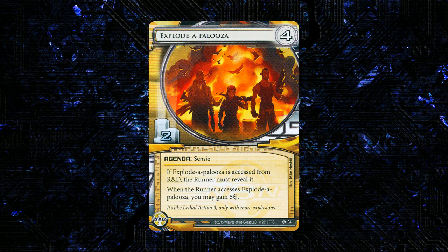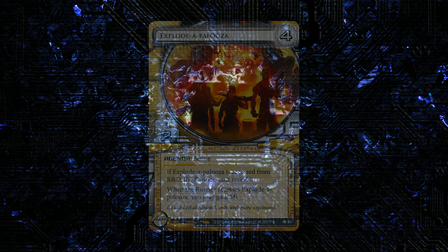Another way this might be better than NAPD is if you have some way to prevent the runner from scoring it. If you're playing Harpsichord Studios, this might be pretty cool — if they run into it and they've already stolen an agenda this turn, now you're gaining five and they can't even steal it. I don't know if this is really going to be good enough outside of the Midseasons flatline-oriented NBN, but frankly in the history of the faction there's only been like two ways to play — Midseasons or full-on fast advance. So we're not really paring it down that much.